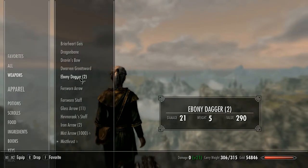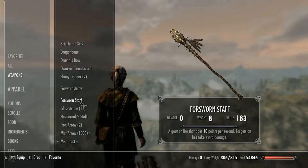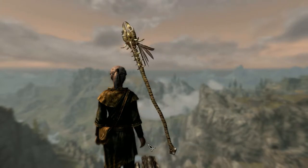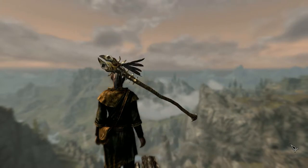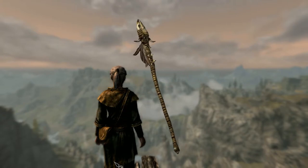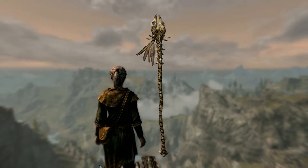First up, the Forsworn Staff, which is obviously used by the Forsworn. It's a pretty crude wooden staff decorated with animal teeth and topped with two bird skulls and a bundle of feathers bound together with cord. It's identical to the Eye of Melka, and it lets off a gout of fire that does 10 points of damage per second, and targets on fire take extra damage. It's not a fantastically powerful weapon, but it is handy and very unique looking.